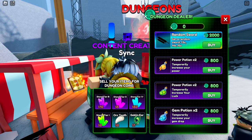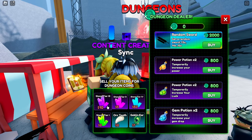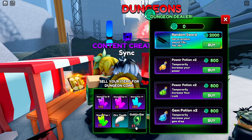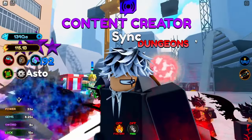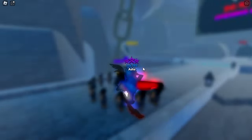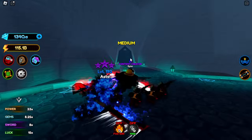We can also buy potions from her, which is really cool. We can also buy the stones, the orc tooth, and the goblin ear. Wow, they really put the detail on the ear — it kind of looks weird but no worries. So let's go through this portal into dungeons.